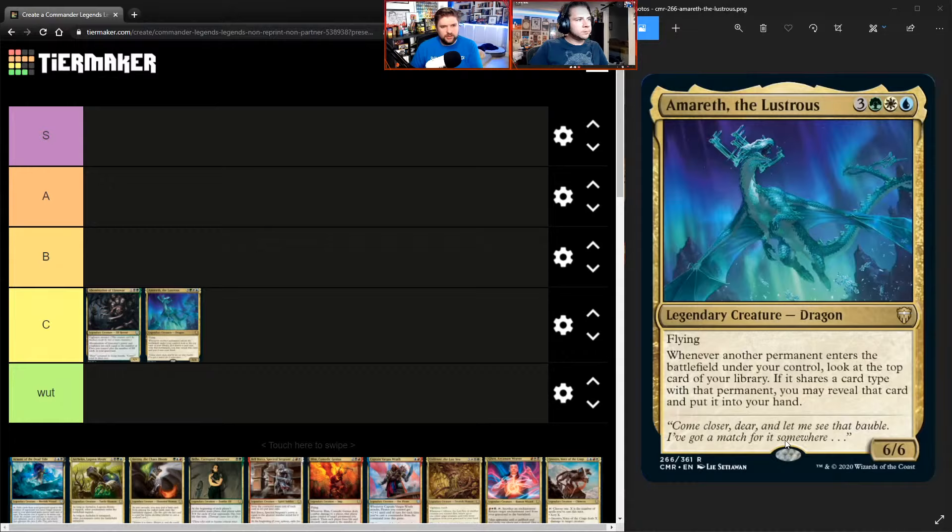I'd fall on C with Amareth. If it said 'reveal cards until you reveal a non-land permanent' or was focused on lands, it would be more consistent. Right now it's a little all over the place — it could be some kind of crazy value engine, but it's kind of a weird card. It's a beautiful card, I love dragons, but it doesn't really tell a story. C feels right.